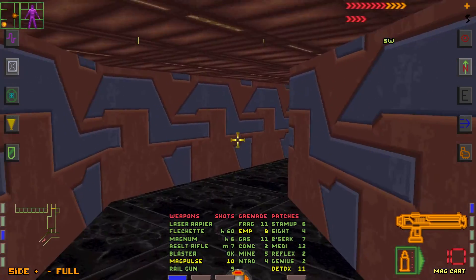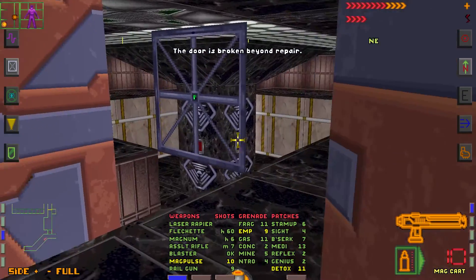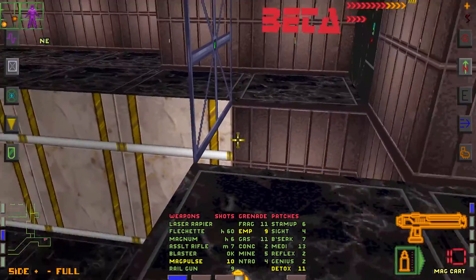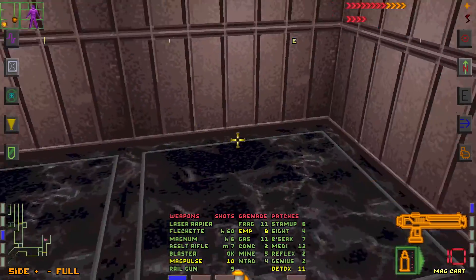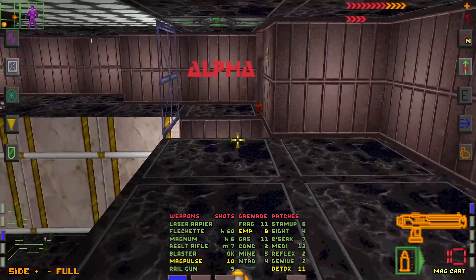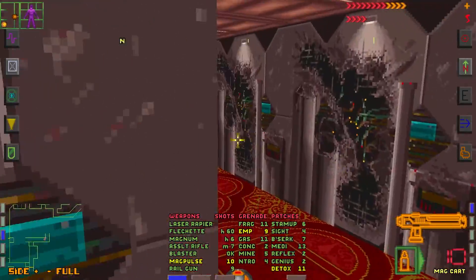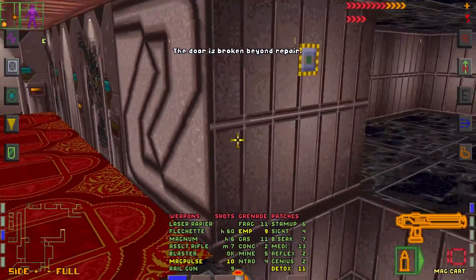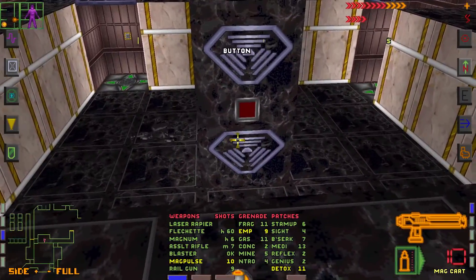This is an elevator. This door is broken — we cannot make it to Gamma section. Beta should be open; it is where Shodan did the experiment. Let's check Alpha first. Alpha door is broken as well.